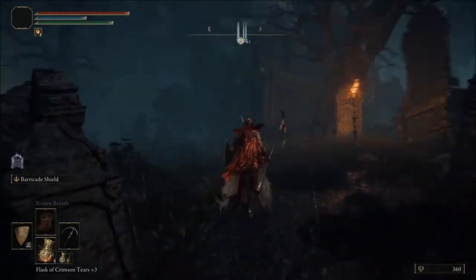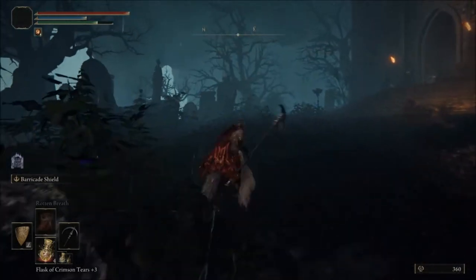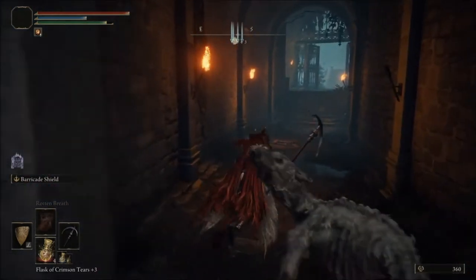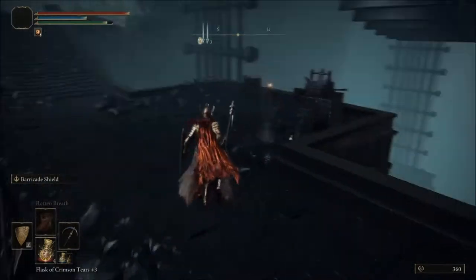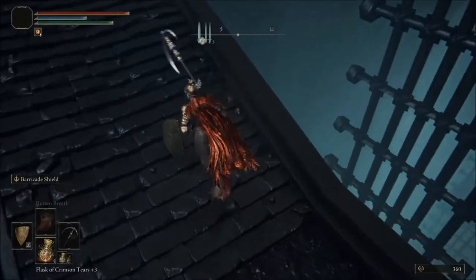We're gonna keep going this way. You have to be on the right side and then jump to the left side so the guy moves. We're gonna jump here because the dogs are gonna follow us, and in front of us there is a boss so we don't want that — we just jump down over here.